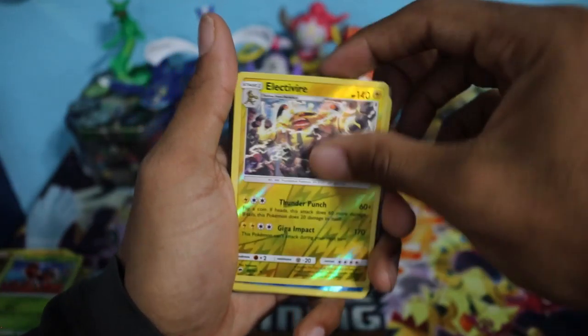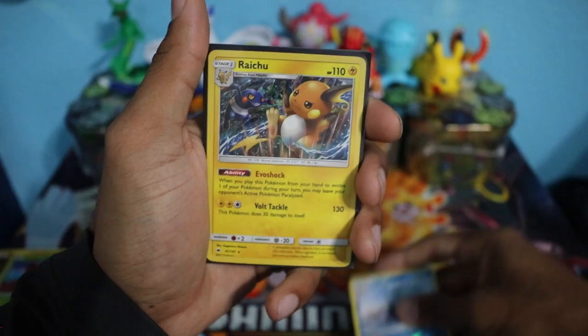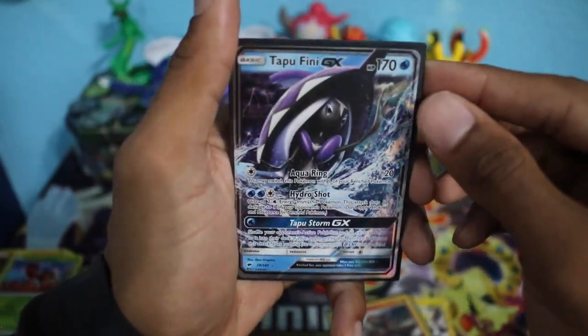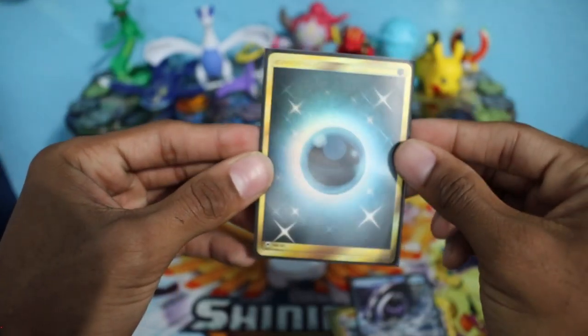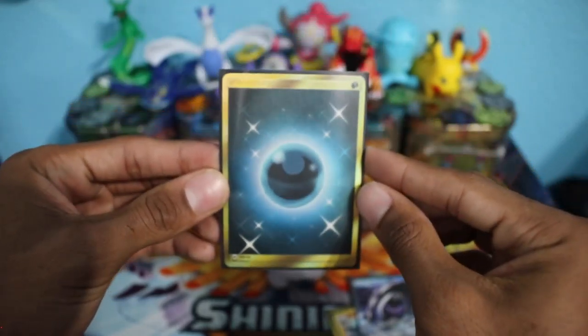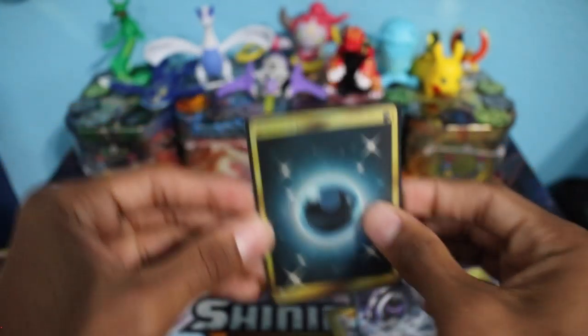Let me quickly do a recap. We have our Reverse Holo Rares: Electivire and Alolan Ninetales. Our Holographic Rares: Raichu and Rhyperior. Then we have our Tapu Fini GX, and last but not least we pulled that Secret Rare Dark Energy — this thing is so beautiful, we've been having good luck with Secret Rare Energies lately and I'm definitely grateful. Make sure to smash that thumbs up, subscribe to the channel, hit that bell to join the notification squad, and follow me on Instagram — link in the description. See you in my next video.